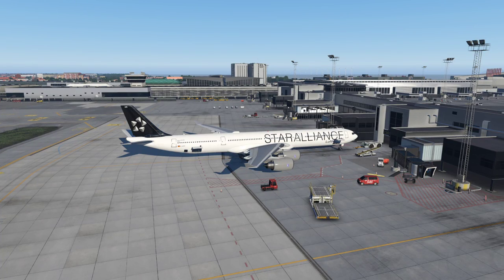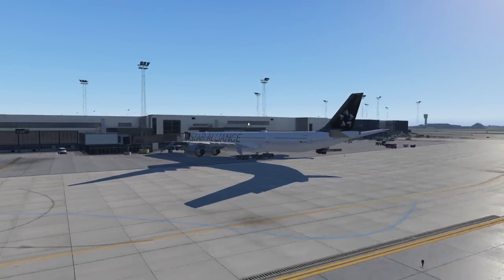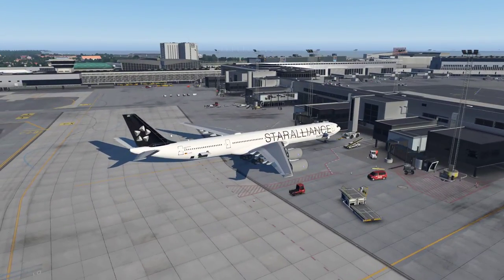Hello everybody and welcome to my Toliss A340 cold and dark tutorial. Today I'm going to go through how to get the airplane started from cold and dark. Hopefully it's informative and I can help you fly your new beautiful A340. Today's setup: we're going to fly from Copenhagen to Munich, rocking the beautiful Star Alliance livery of Lufthansa. Without any further ado, let's hop in the pit.